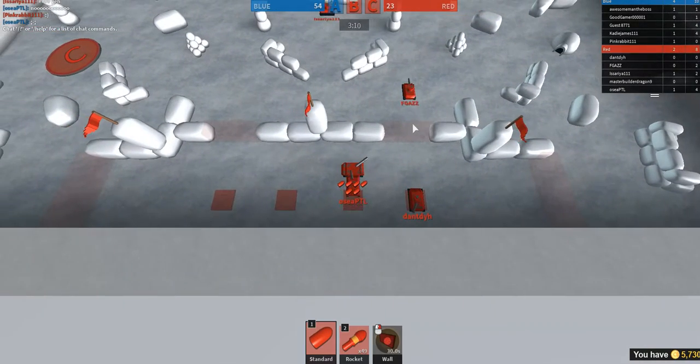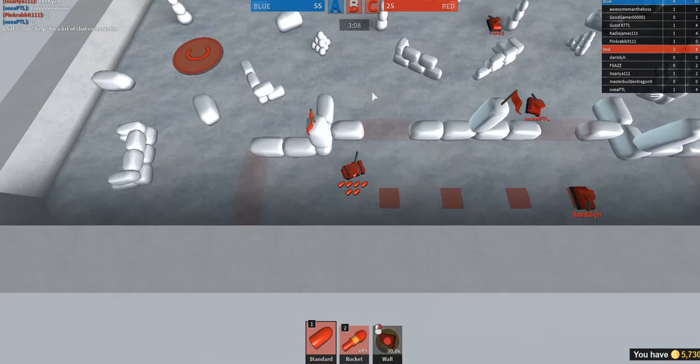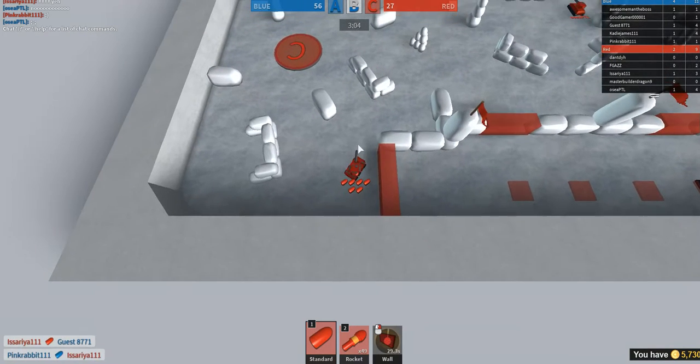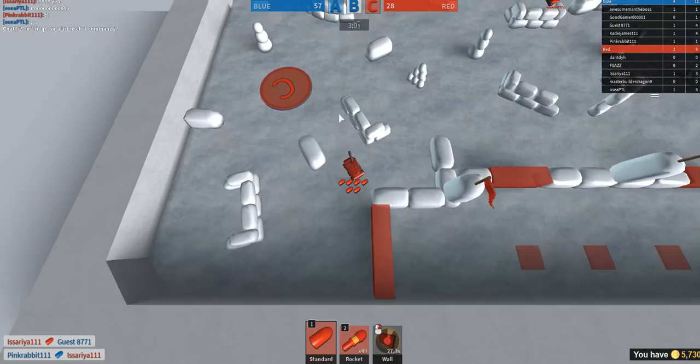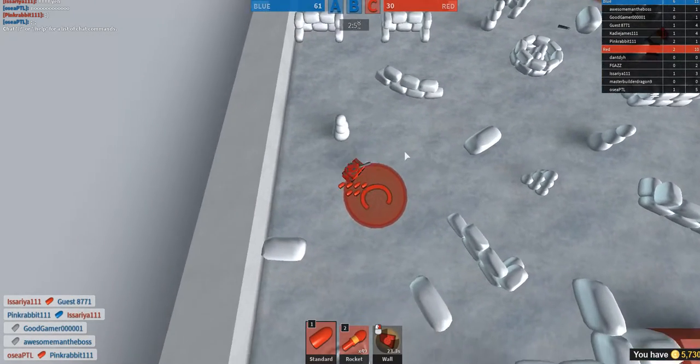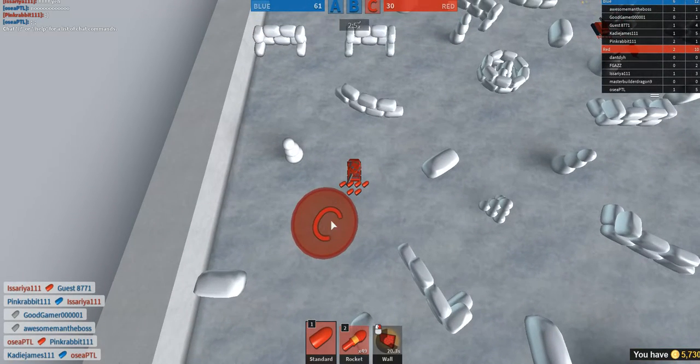Okay, so I already played Tiny Tanks a little just to get the feel of it, and I upgraded my tank already. This is my tank — it's a Strider, it's fully upgraded. So right now we're going to be apparently doing capture the points, and I'm on the red team.